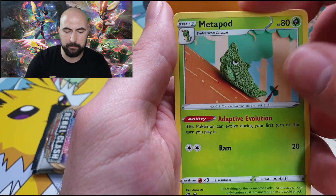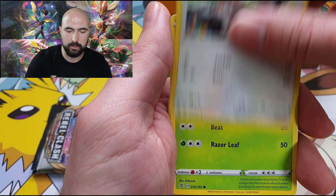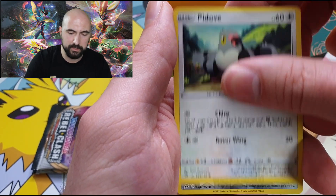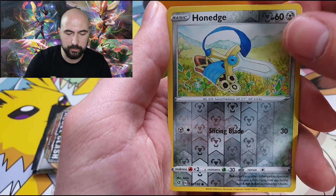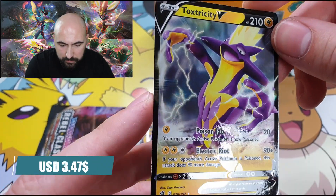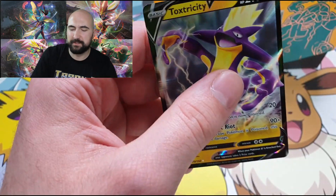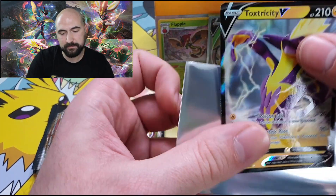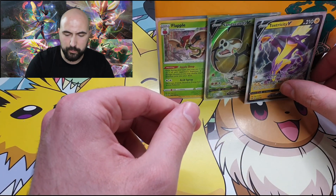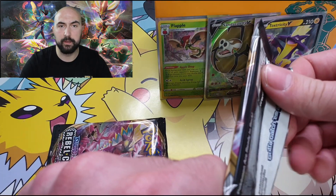Fire Energy, Metapod, Tool Scrapper, Dunsparce, Snom, Nattu, Trubbish, Pidove, Reverse Houndoom, and a Toxtricity V! A very nice pull. Look at this dude — the face is incredible. It's actually going pretty well. We still have two packs in this Elite Trainer box and a whole other one that's still sealed.